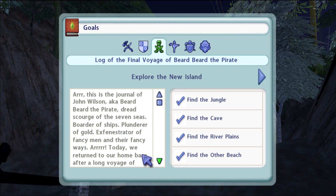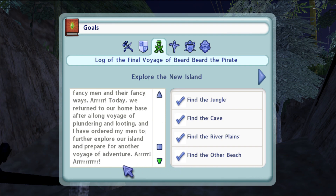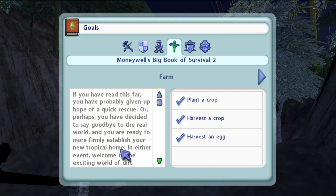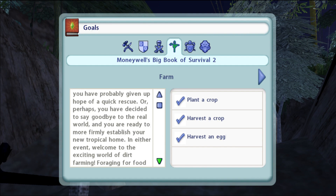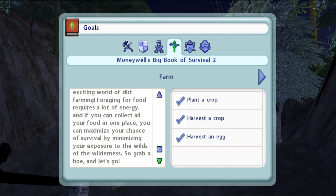This is the journal of John Wilson, aka Beard Beard the Pirate - dread scourge of the seven seas, boarder of ships, plunderer of gold, ex-fenestrator of fancy men in their fancy ways. Today we return to our home base after a long voyage of plundering and looting, and I have ordered my men to further explore our island and prepare for another voyage of adventure. If you have read this far, you have probably given up hope of a quick rescue, or decided to more firmly establish your new tropical home - welcome to the exciting world of dirt farming.